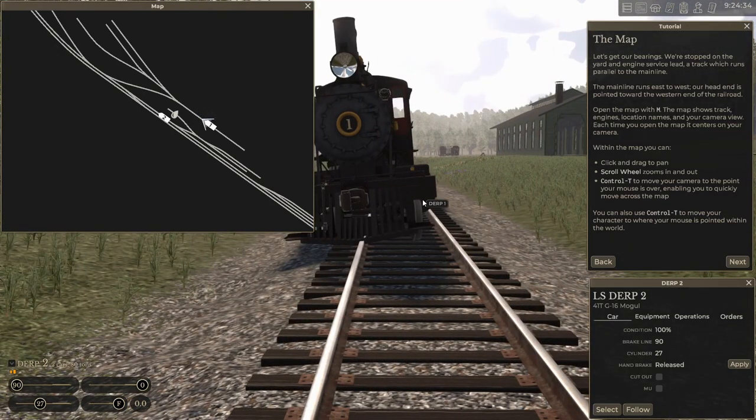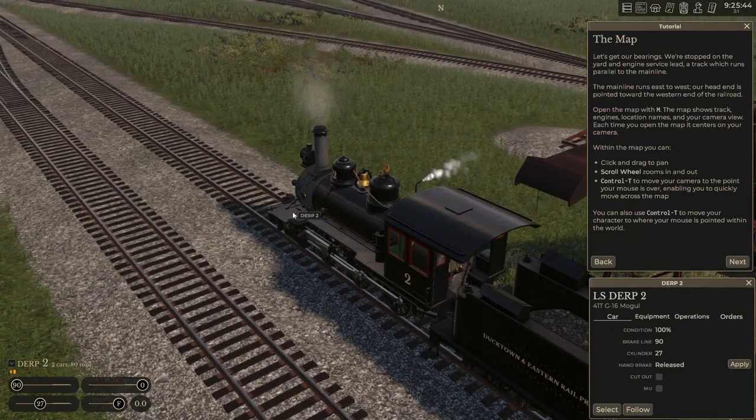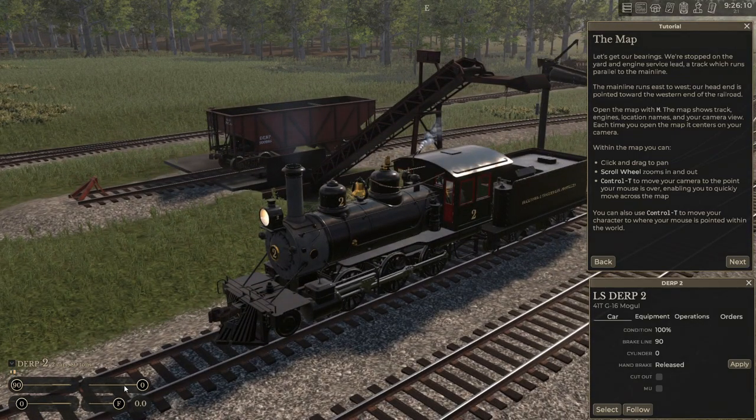You can also select engines from the map view using Ctrl+click. So if I have number two selected and Ctrl+click on number one, I'll select number one and can follow it. You'll see as you play with it, you'll learn to take advantage of the cameras. It took me a long time, and it's not really well explained in the tutorial. Everyone has a different way of understanding things.